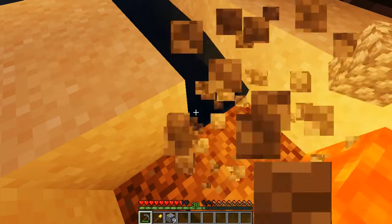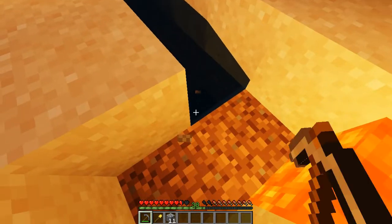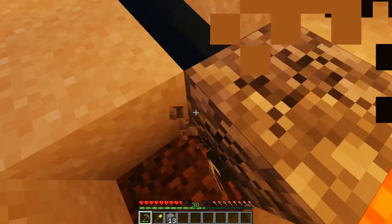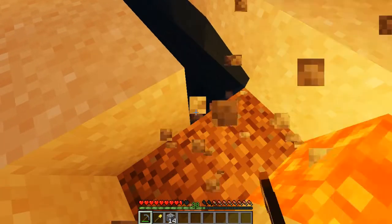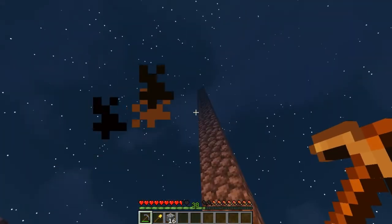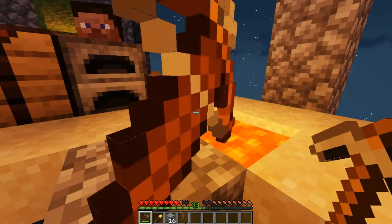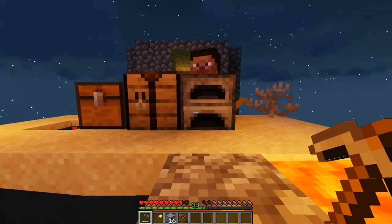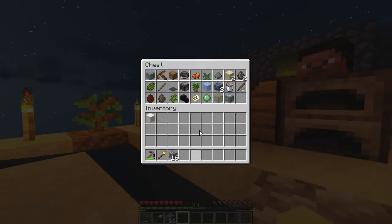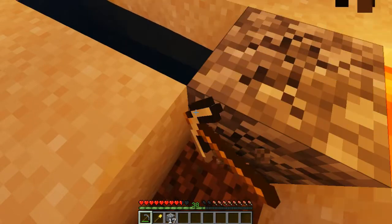We do have a lot of cobblestone mining up ahead, and it is going to take a while and probably be a little bit boring. But we do have to do it in the episode, because obviously we need to show that we are making our way all the way up to the top of the world limit. This cat is going to end up in lava, I can already tell. We just got a crossbow — we don't have any arrows, but a crossbow is pretty neat. I'll take it.